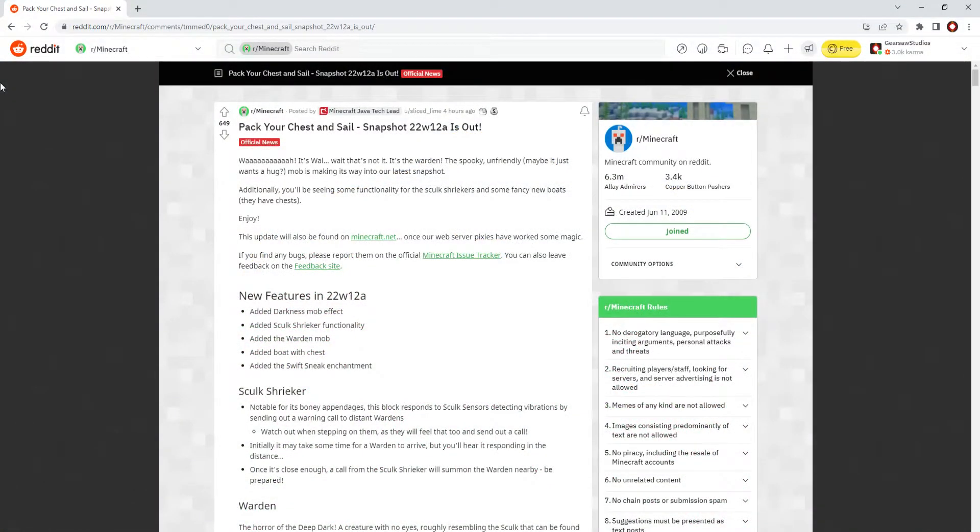Here we are with the changelogs, and it took quite a few features just from the deep dark snapshot. However, they've added boats with chests from Bedrock Edition, which is absolutely revolutionary.